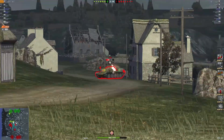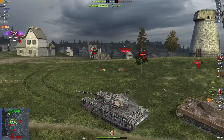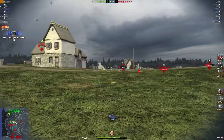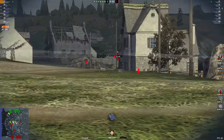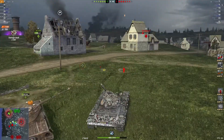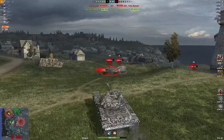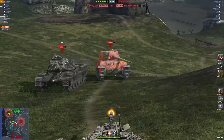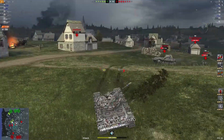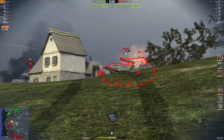Chill obj - nice shot there, nice beautiful block. These gold spammers, really gets annoying sometimes. Two thousand eight hundred and eighty-one damage, 720 blocked with a kill. Kill kill kill - pushing over. Nice shot into the VK but unfortunately takes one. Up to three thousand three hundred and twenty-one damage with one kill.